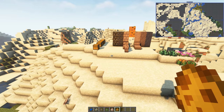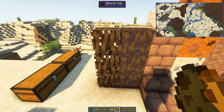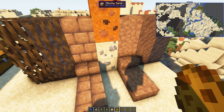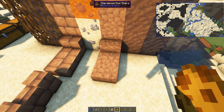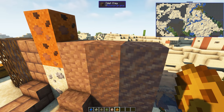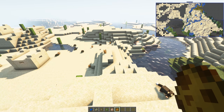These are the beaver dam blocks I mentioned earlier. Then you've got these mud bricks. Two types of rocky sand at the moment, and the hardened mud which comes in blocks, steps, and slabs. And then wet clay and mud. So this mod is coming along very nicely now.